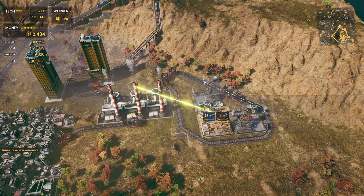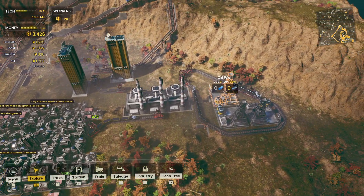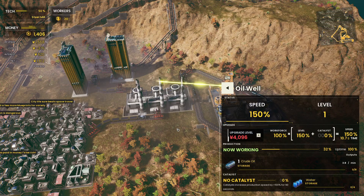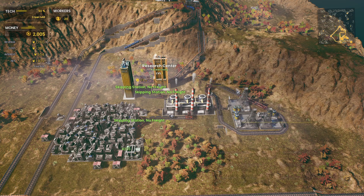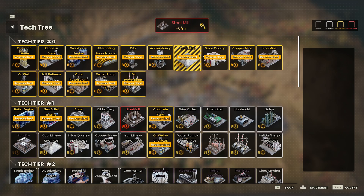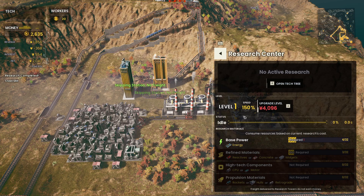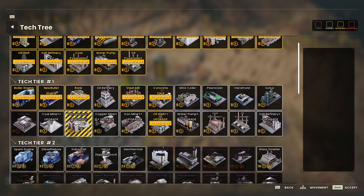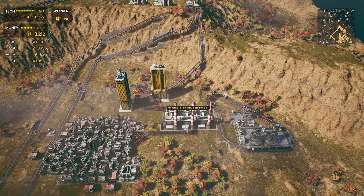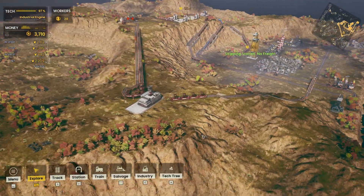The oil wells are actually struggling — let's upgrade them. Looking at the research: it turns out you can't research two things at once. Multiple towers just contribute to one research, so I lost progress on one of them. But I got the steel mill at least. Let's open the tech tree and go for the industrial engine next — and I didn't lose my progress on that, good.